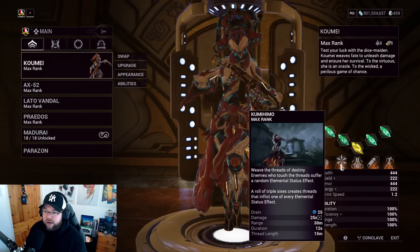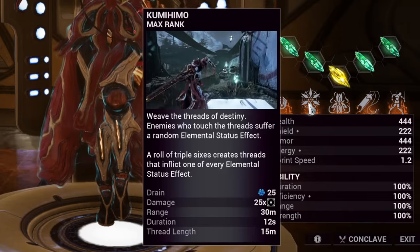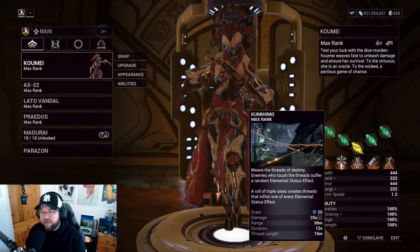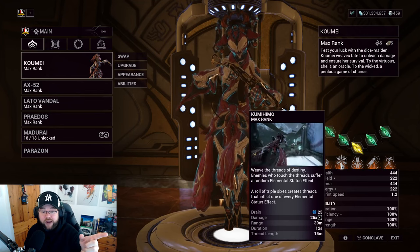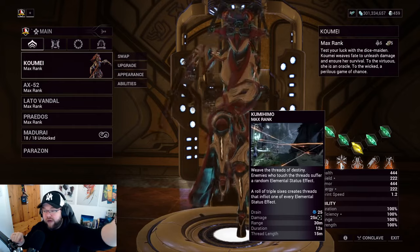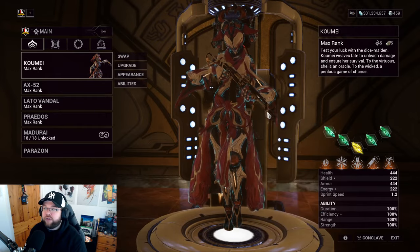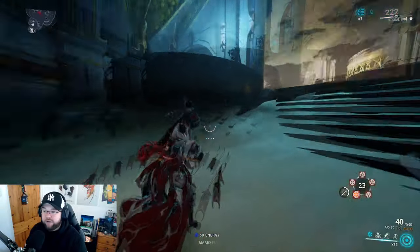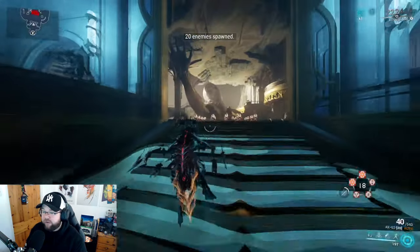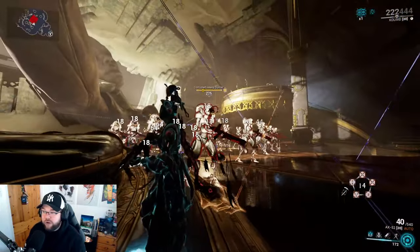Komi's first ability, Himu, throws out a ball of yarn and threads split off. Any enemies that come into contact with those threads take random status elements depending on which thread they connect with. It scales with range — both throw distance and thread length — and with duration for how long it lasts. Damage is 25 times your total dice roll.